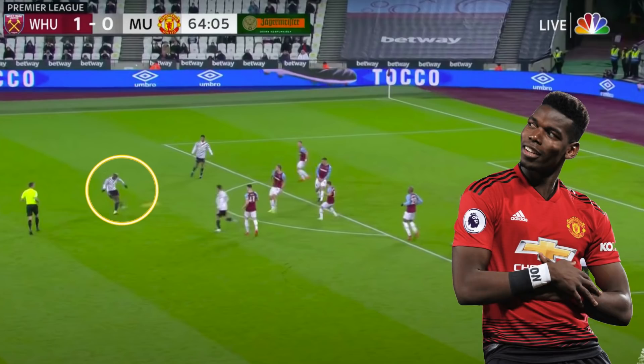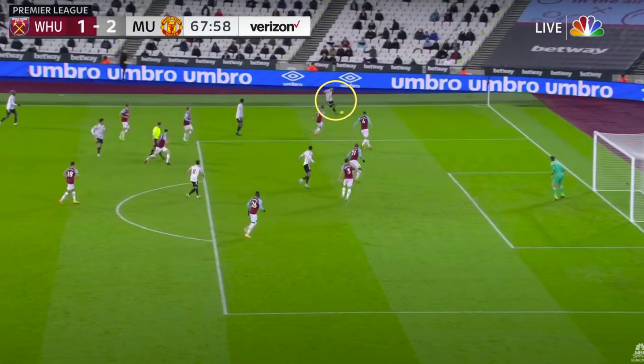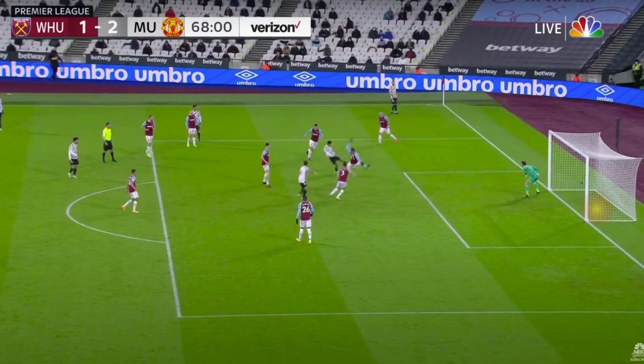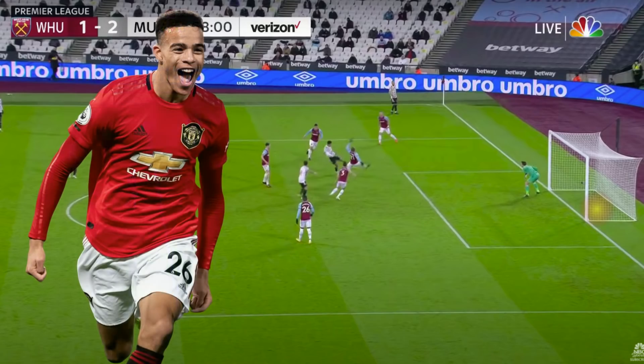United seemed to get a wave of confidence from this goal, and West Ham's shape drifted deeper and deeper, allowing United more space in the middle third. The second United goal was just as good as the first. Telles whipped in a cross behind Greenwood, who had drifted into a centre-forward position in the box, and in one touch he managed to flick the ball 180 degrees and on the swivel half-volleyed it into the bottom corner, completing a five-minute turnaround.